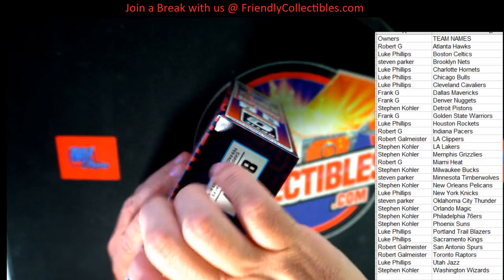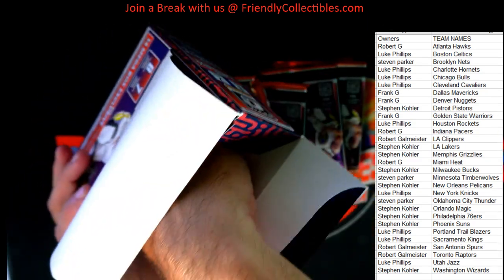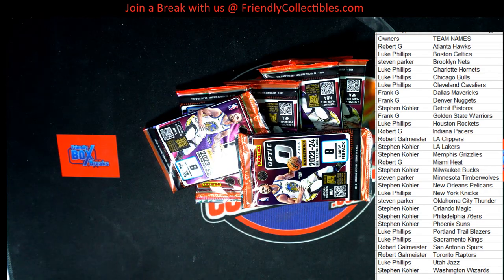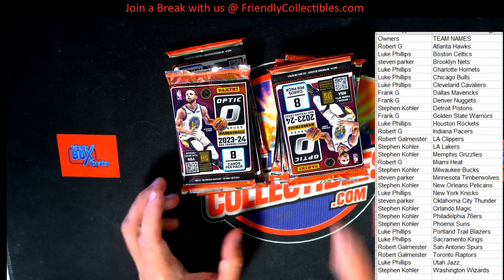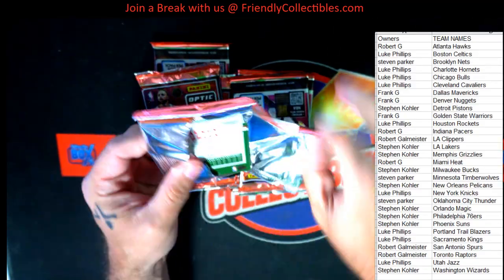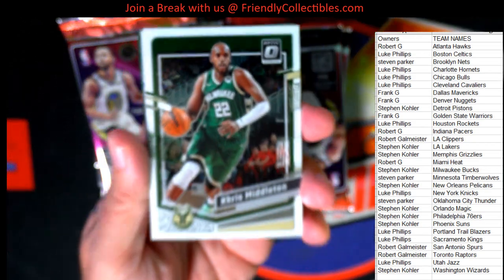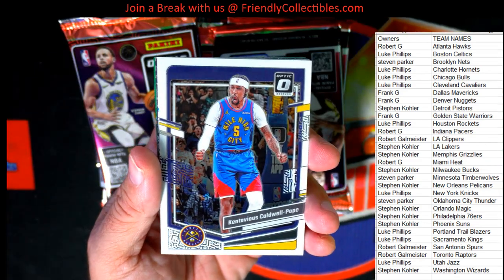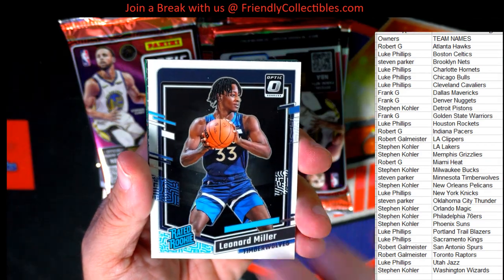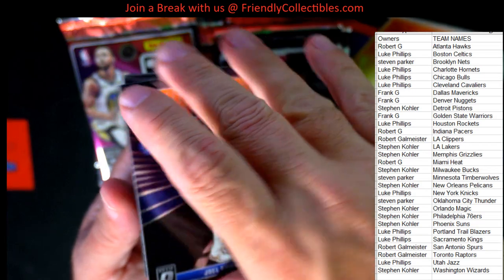Let's find out what it is. This is 1.17. All right, so good luck, guys. A couple separate piles here. Starting off with Chris Middleton, Milwaukee. Caldwell Pope. Leonard Miller. We got an Express Lane — Joel Embiid for the Sixers going out to Stephen K. Stephen K with the Express.